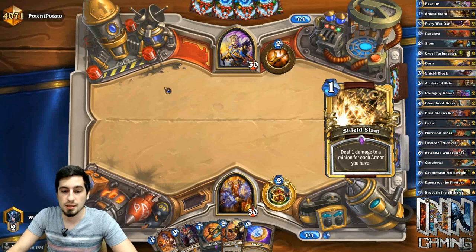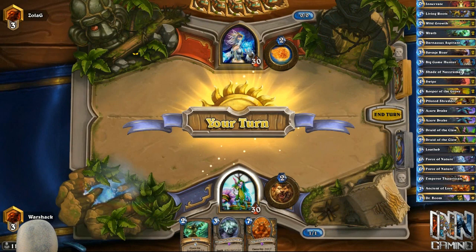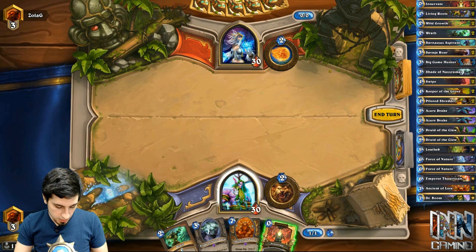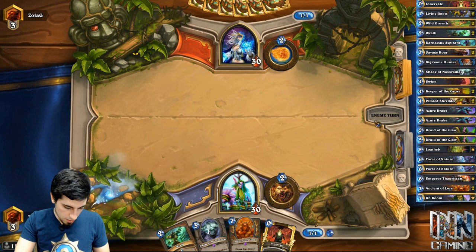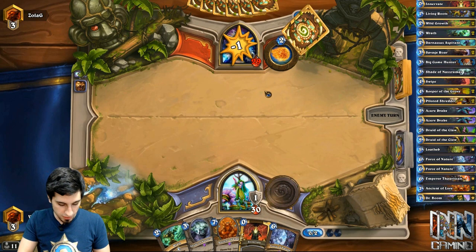Tip number two is knowing what you're playing against. Of course the game tells you the class, but it doesn't tell you what kind of deck they're playing within that class. For example, playing against a Mage: there's a variety of Mage decks. Tempo Mage is fairly aggressive, whereas Freeze Mage is a slow control deck that aims to kill you in one to two turns after accumulating the necessary cards. Depending on your deck, you'll play a very different strategic game against Tempo Mage versus Freeze Mage.